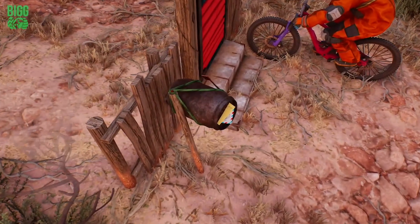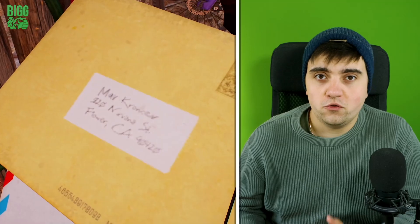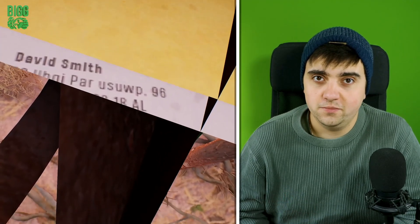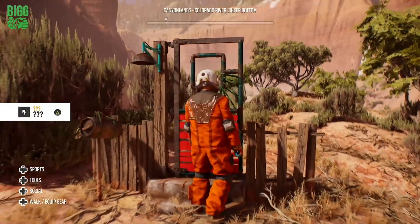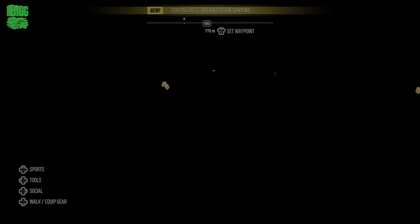One thing to note first: by using photo mode we can actually take a look at the letters in the mailbox. They both have names and addresses on them which may be developers, but from the research I've done so far I can't really seem to find a link to anything significant. So back to the door — once again we'll be met by the same prompt, but this time we will be teleported a little further afield to Gary's HQ.